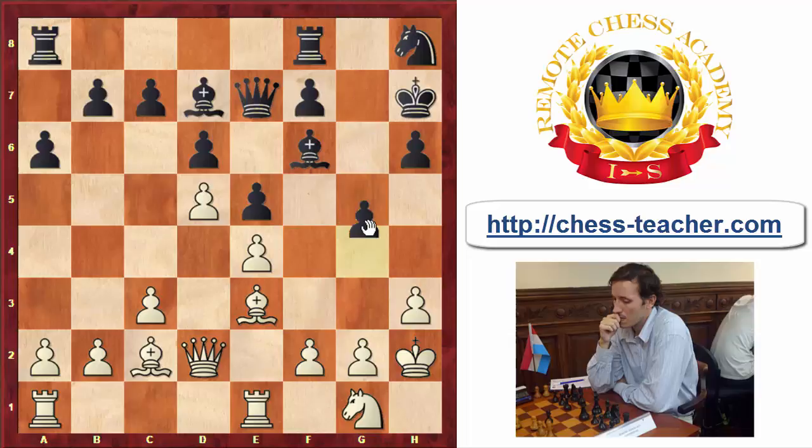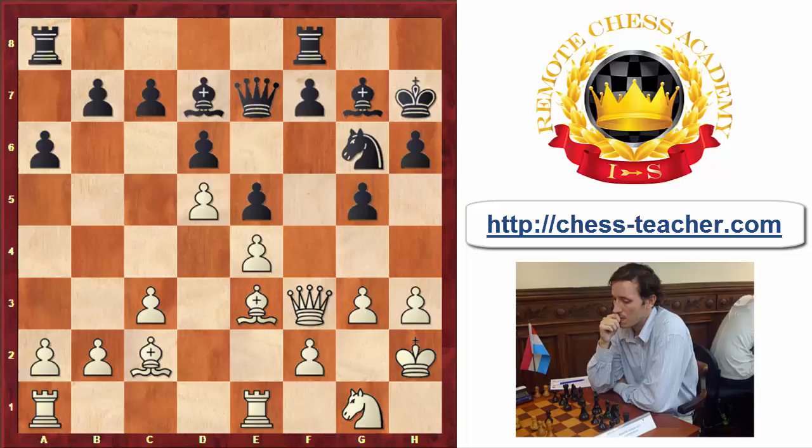Then came another prophylactic move: g5. If Bg5, then g3 and f4 is coming, so that's why g5 was played. White played g3, probably not the best — it was very interesting to play Nf3. After Ng6, Ng3, white would be looking at the weaknesses created by g5. After g3, Ng6, black has a good game. The game continued Qd1, Bg7, Qf3, and a5 is another prophylactic move just stopping queenside expansion.